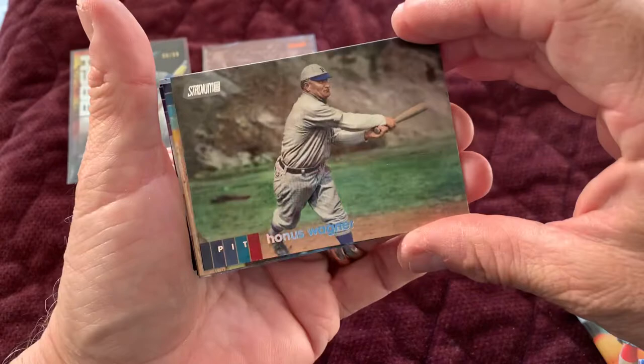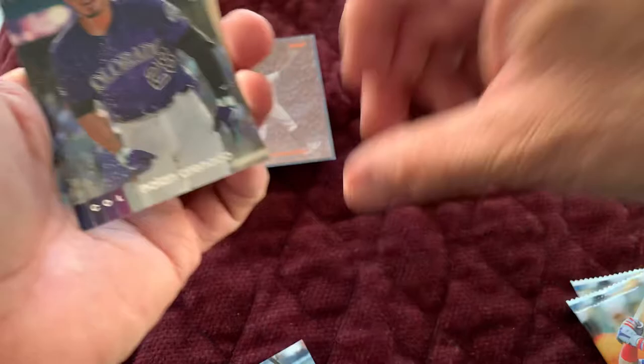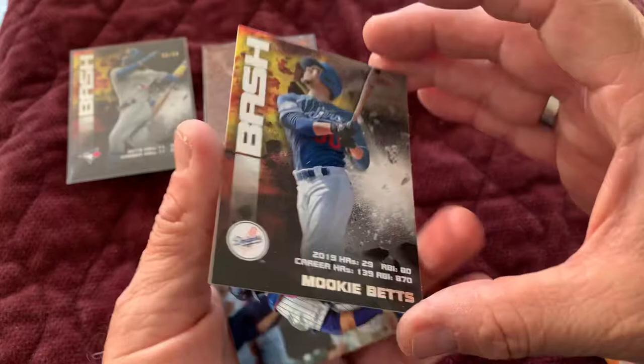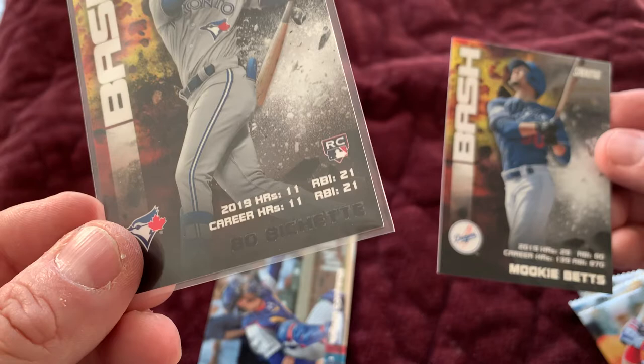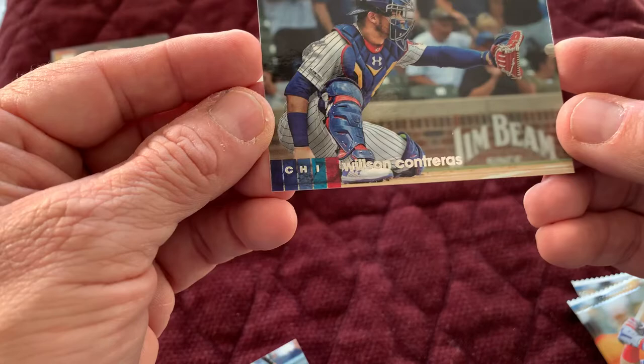Got this pack — and two more. Honus Wagner rookie card. Yoshitomo Tsutsugo — pretty nice. There's Nolan Arenado. There's a bash card — Mookie Betts, not numbered. And this one is very difficult to read — it looks like it's blue or black text — Beau Bichette. That's why I couldn't see it at first. That's a numbered card out of 99. I'll take a look at that. There's a Wilson Contreras.